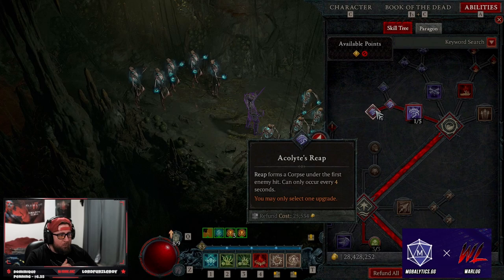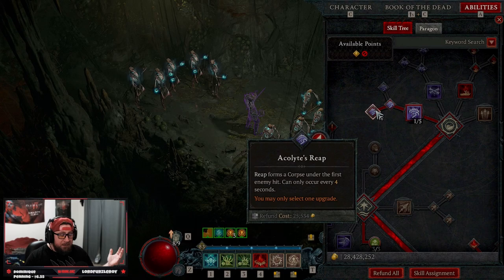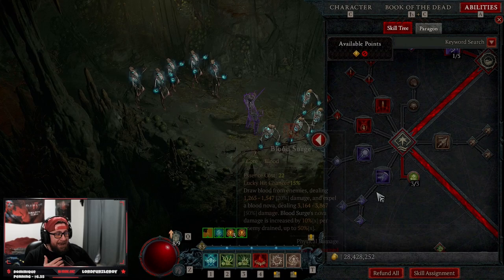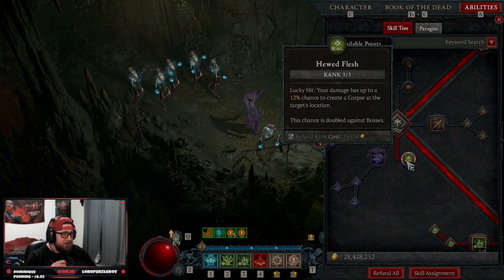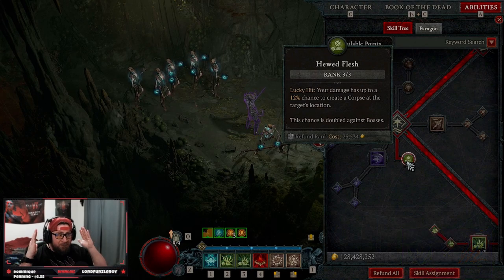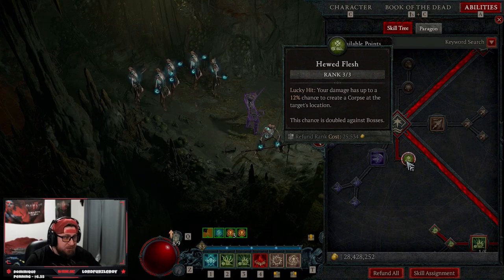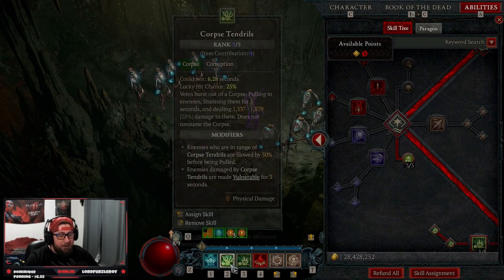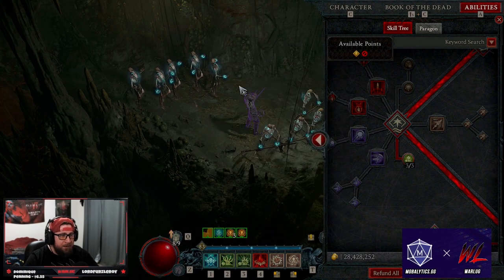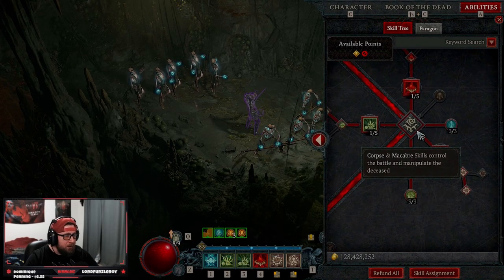We're starting off with Reap into Acolyte's Reap just for corpses, but we're not even using a basic attack — we just have this to move down the bar. Into our core skills, we're taking nothing except three points into Hewed Flesh. On a lucky hit, our damage has a chance to drop a corpse, which will help auto-trigger Corpse Tendrils. Then we bone prison them and our minions absolutely destroy.